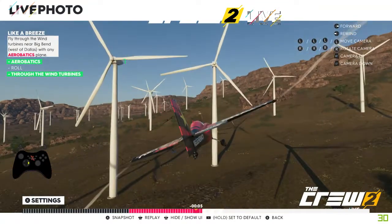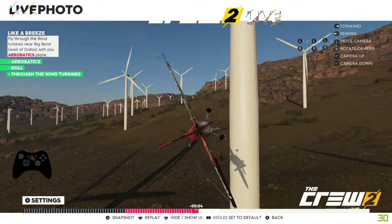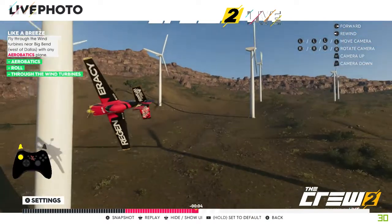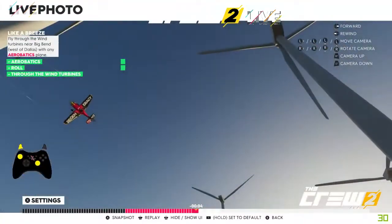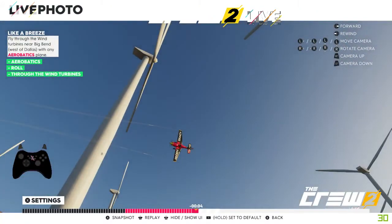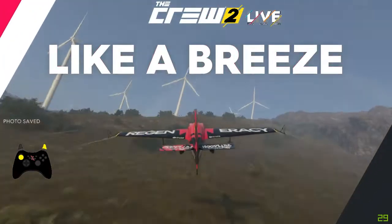We'll scroll back and get the perfect shot. Once they're all lit up we can then go and take the photo. There we go - we'll take the photo and we've done the Like A Breeze photo.